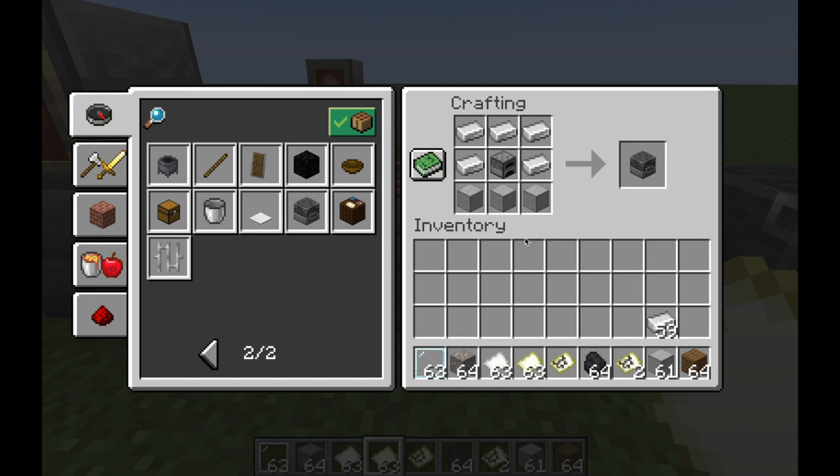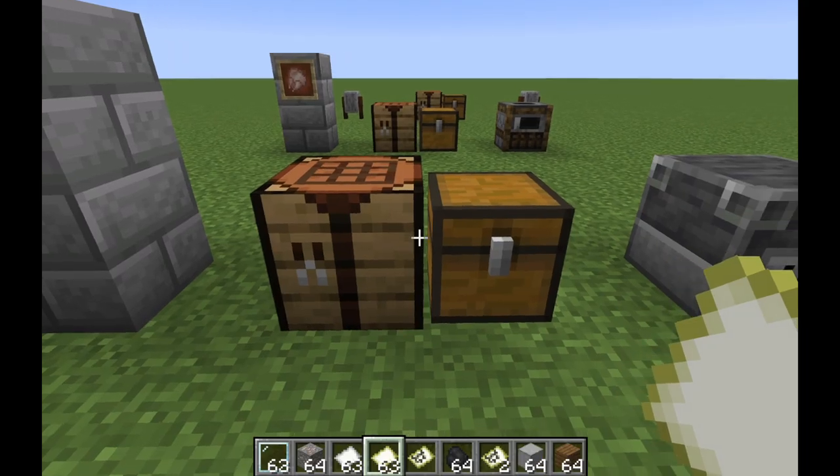If you want to craft a blast furnace you'll need five iron ingots, one furnace, and three smooth stone, and you will get your blast furnace.